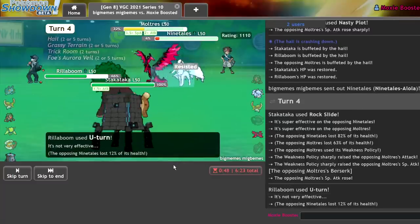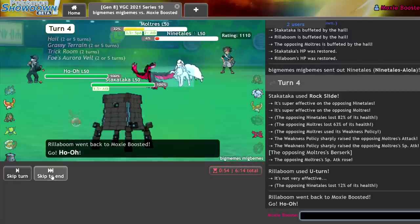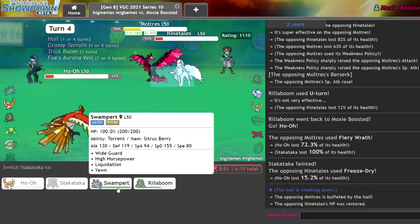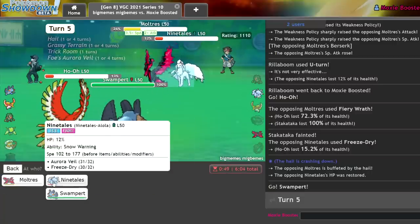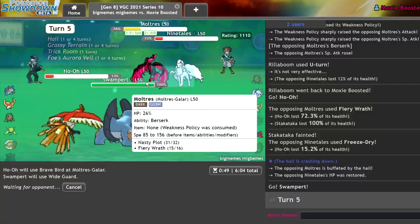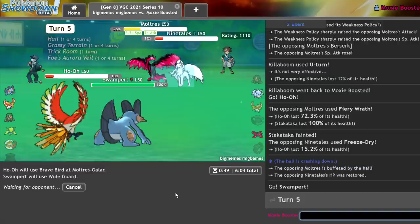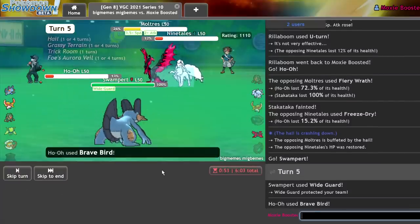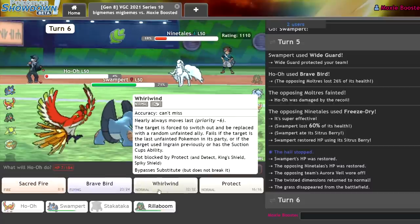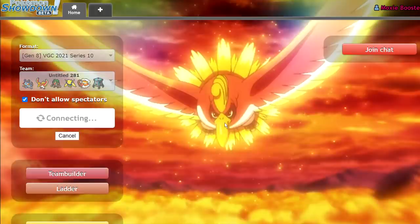They get their Weakness Policy and Berserk — but they didn't get KO'd. I'm going to save Swampert because Swampert won't tank that hit. I need to get one good Wide Guard off. Now I get in my Swampert — main priority is this Moltres. We'll just Brave Bird because it's 100% accurate and slightly stronger than Sacred Fire, and Wide Guard because they should just Fiery Wrath. If they Freeze Dry my Ho-Oh, that would not be very poggers. Anyway, I should win this now — Sacred Fire onto Ninetales, Brave Bird — we're good. Nice, pretty interesting first matchup.